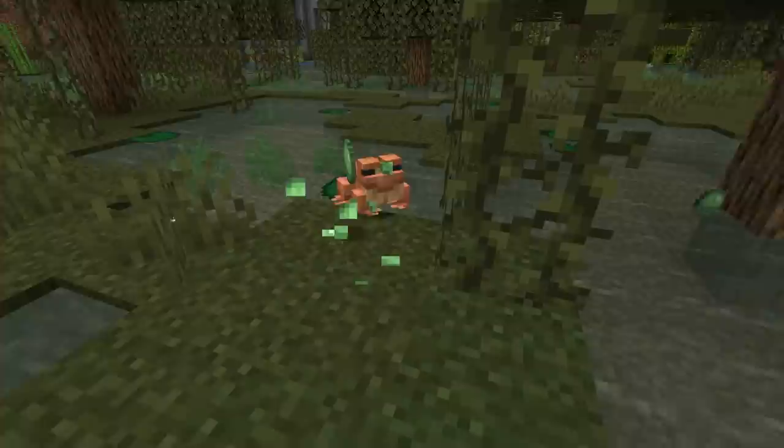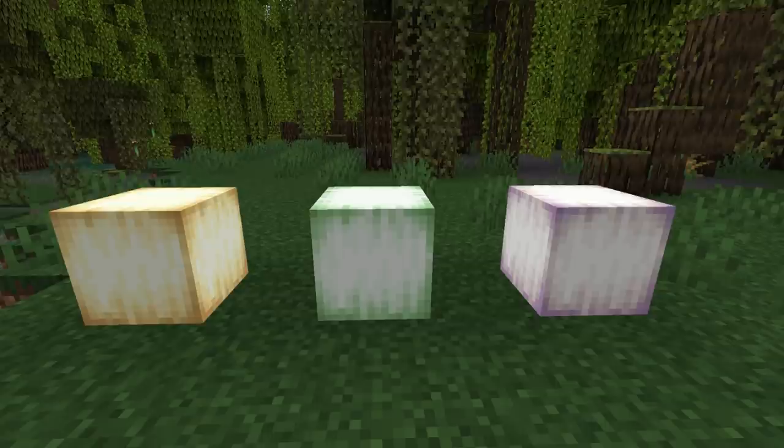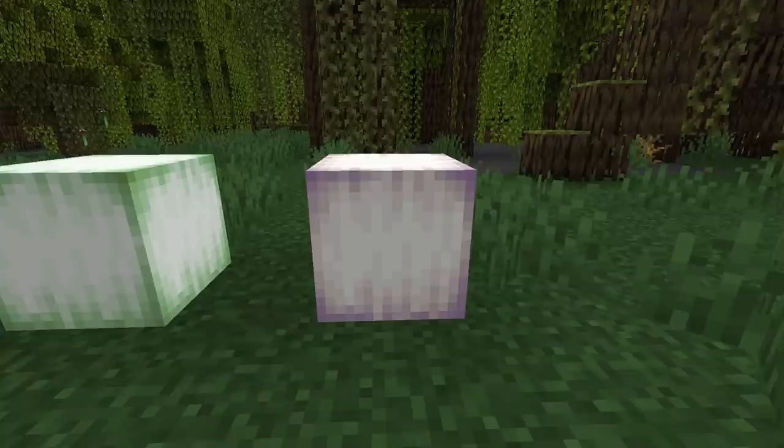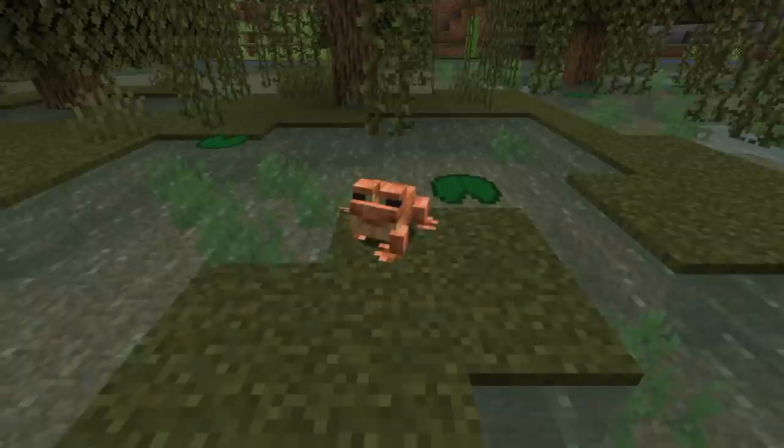Feeding slime balls can reduce the tadpole growth time by 10%. One unique ability of the frog is using their tongue to attack small slimes and magma cubes. With slimes they will drop slime balls. Magma cubes will produce a new block — the frog light — which emits a light level of 15 and comes in three colors depending on the frog color. White frogs drop pearlescent or purple, green frogs drop verdant or green, and orange frogs drop ochre or yellow colored frog lights.